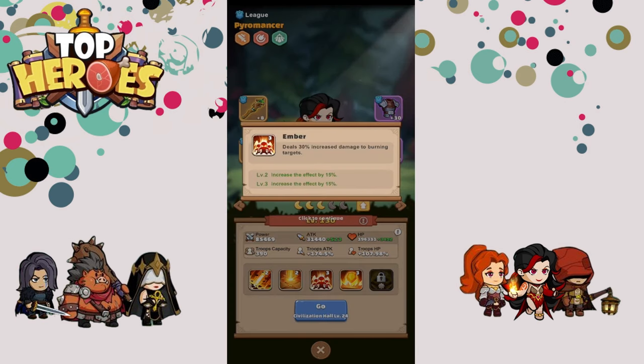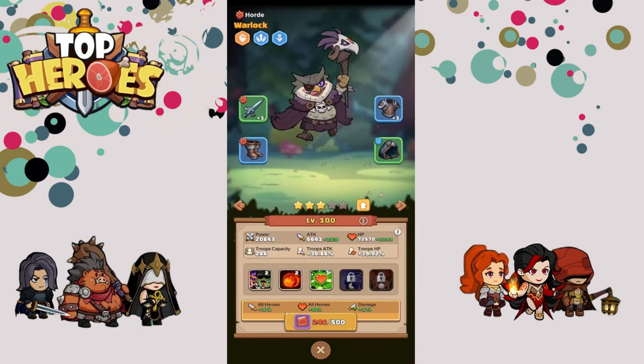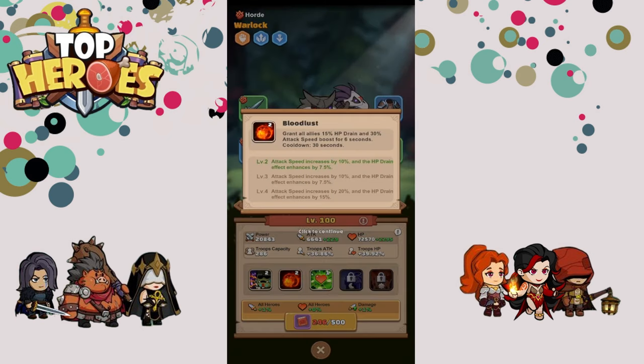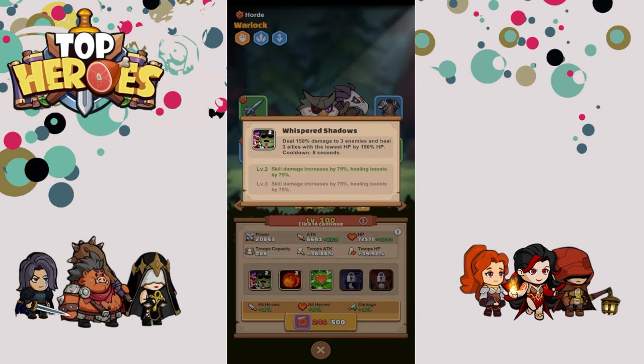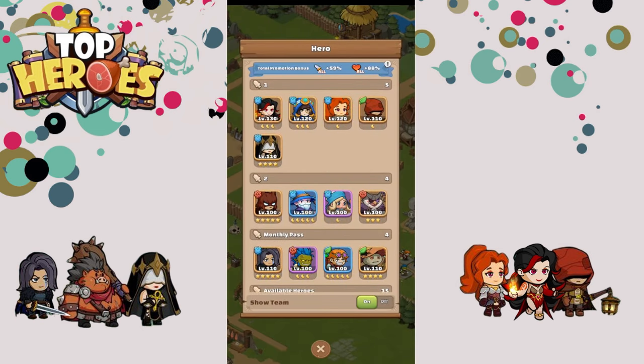I highly suggest reading all the character abilities. If you enjoyed this video, please leave a like and comment down below, and check out Top Heroes on Android — it's currently in beta so there are some bugs, but I think it's the best game on the market right now for what it's worth. I'll see you guys later.